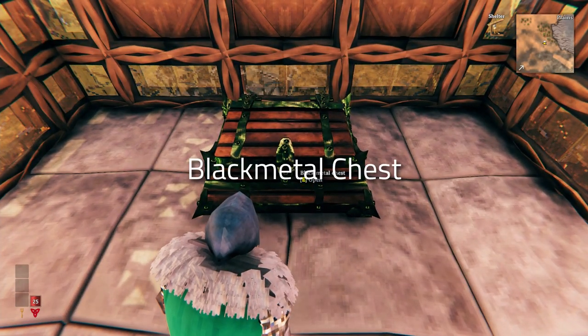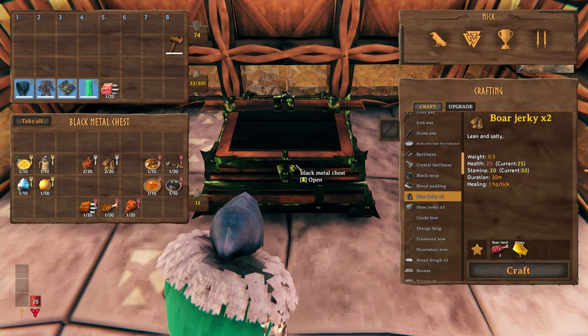First off we've got the black metal chest. This is pretty self-explanatory — it's a chest that requires black metal to make, and it has way more slots than any other chest in the game. Inside the chest we've got all of the new food.